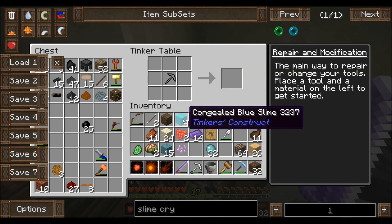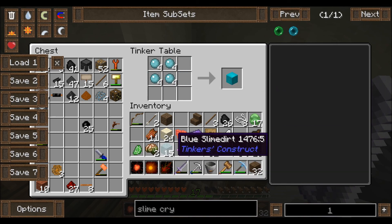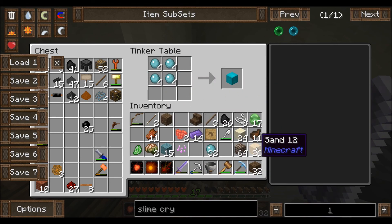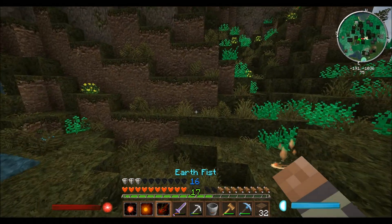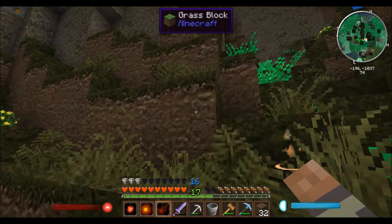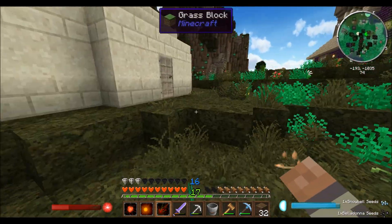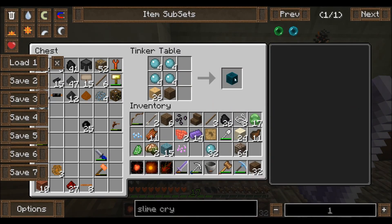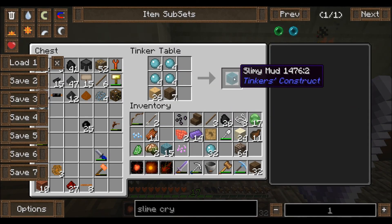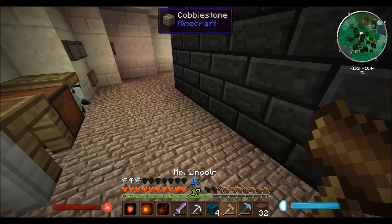Oh wait, no, that didn't work. I forgot to put the sand and dirt in there. So four gelatinous slimes, we're going to get some sand, and going to get some dirt. I'll just take some from this side of the hill here. There we go. Got some dirt. Now we'll combine this in the crafting table and we should get some slimy mud. I wonder if this slimy mud actually has any interesting properties to it. I wonder what happens when you walk on it. Should we find out? Let's do it.